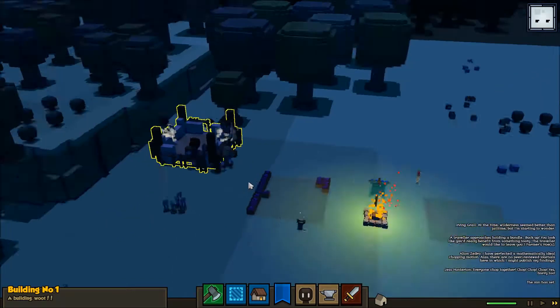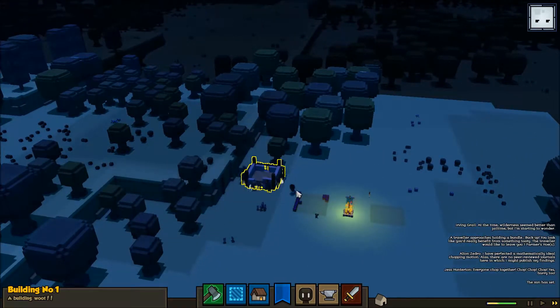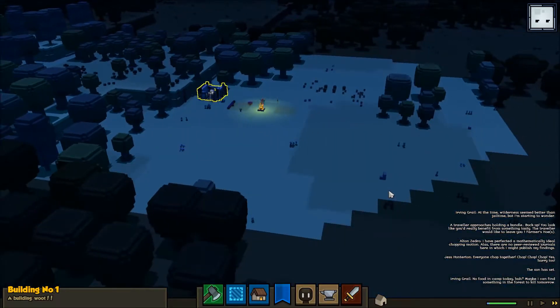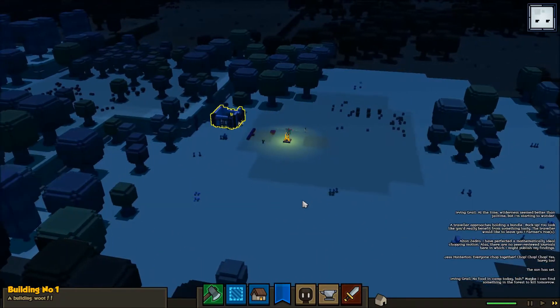So I'm going to do the standard - what I usually do - which is pick who gets what tool, build a governor building, and then start work on at least the base of the barracks. Where am I going to put that? Right there - yeah, that seems like a fine spot. So I'll be right back.